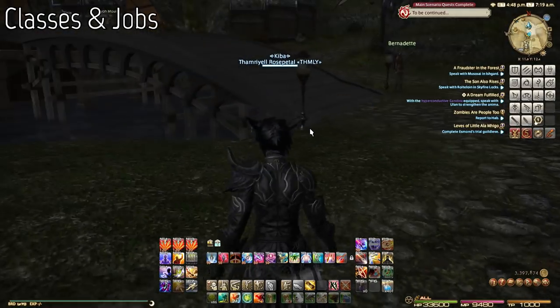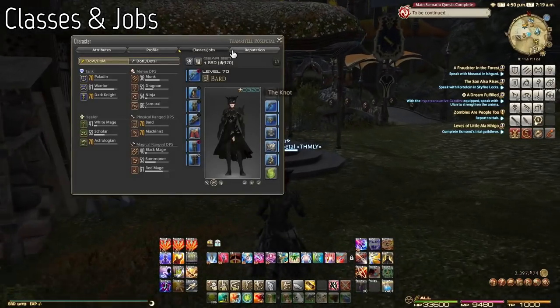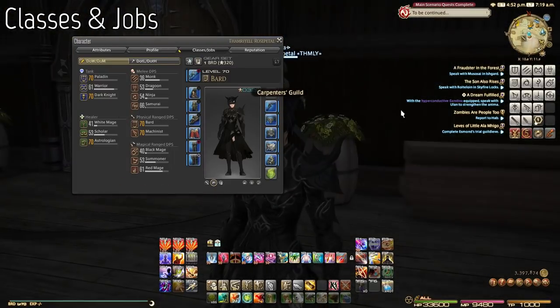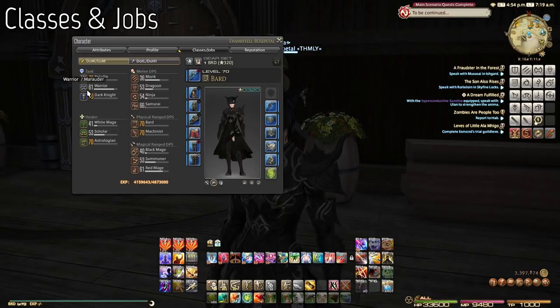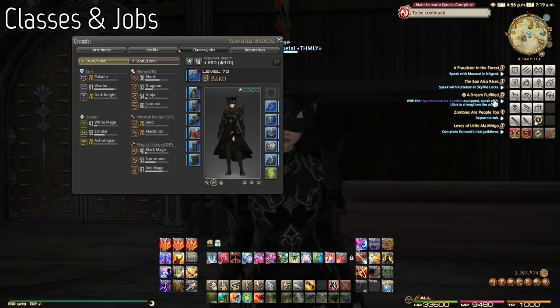Now talking about classes, which a lot of people want to know about. Classes are separated as follows: tanks, healers, and DPS. For tanks, we have Paladin with a shield icon, Warrior with a two-sided axe blade icon, and Dark Knight with a two-handed sword icon. For healers, we have White Mage with a staff icon, Scholar with what appears to be a zodiac sign or book icon, and Astrologian with an icon of two cards back to back.